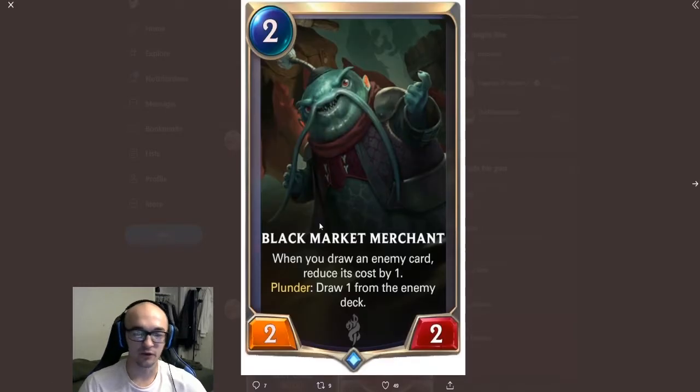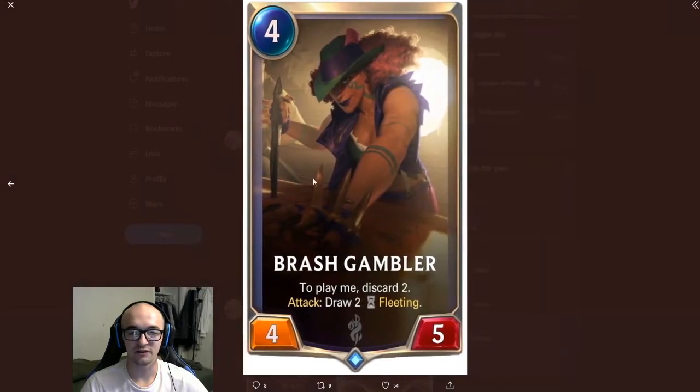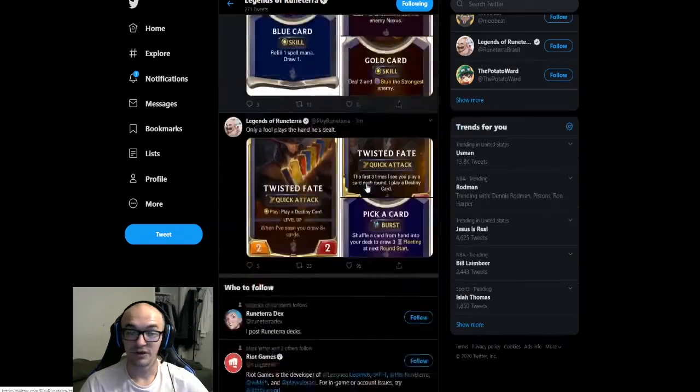Finally, here are the other Bilgewater cards coming out with Twisted Fate — these are meant to synergize with his playstyle. The Black Market Merchant: when you draw an enemy card, reduce its cost by one, and Plunder draws one from the enemy deck. The Pool Shark: when summoned, draw one fleeting for the next round — he's a one-cost one-one. The Brash Gambler: to play her, discard two, and when she attacks, draw two fleeting — she's a four-mana four-five, so pretty sick.